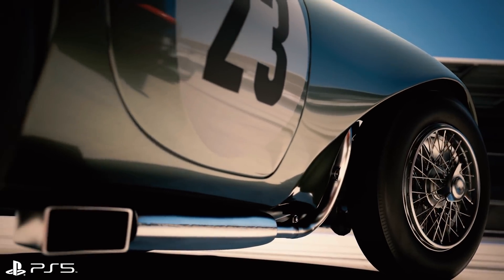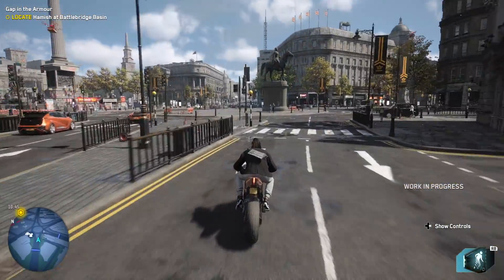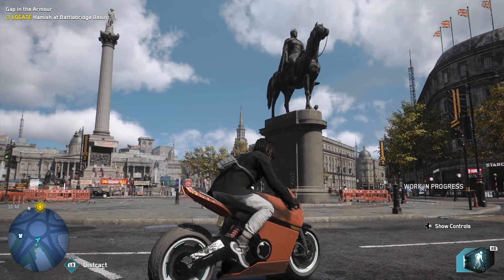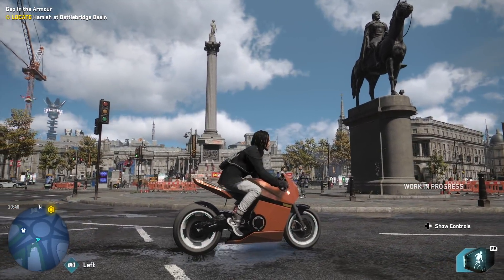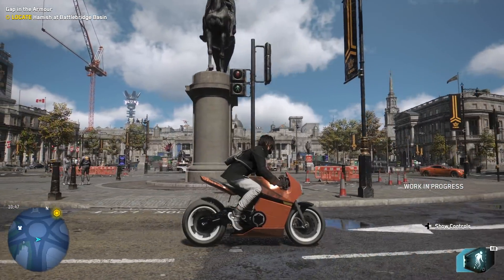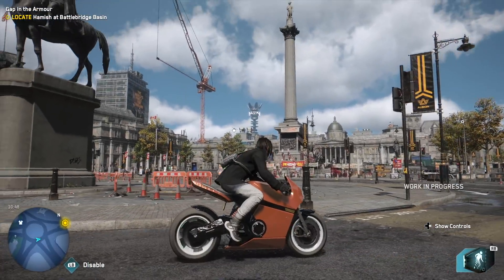A recent hands-on with Watch Dogs Legion on PC gives an interesting case for how ray tracing can be made to work in big open-world games. As the third instalment, this time handled by Ubisoft Toronto, Legion caught my eye for showing off ray traced reflections on an Ultra quality preset, all running on an RTX 2080 Ti.